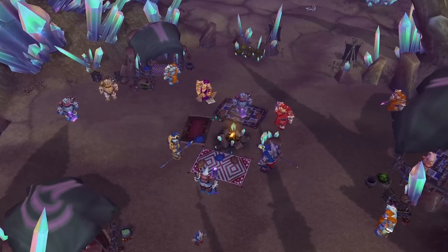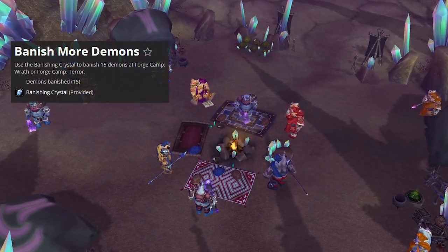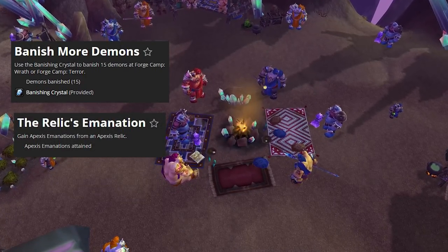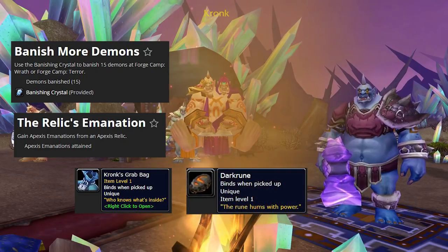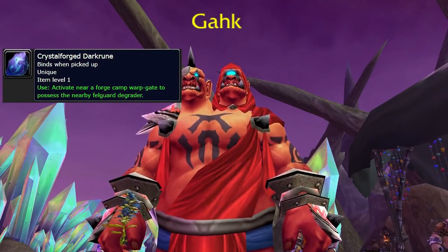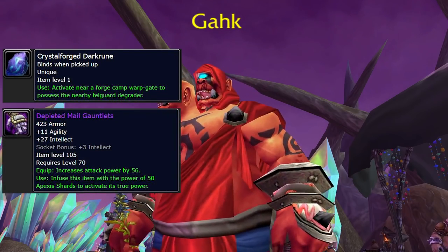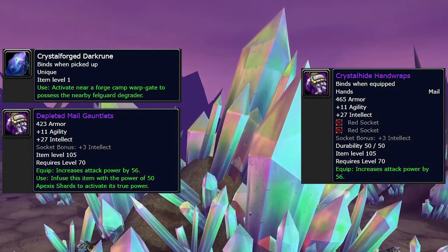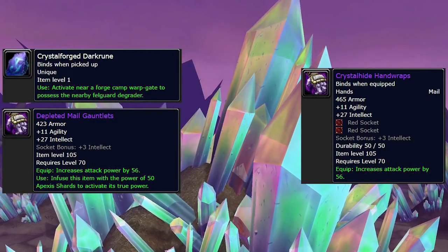Moving on to Ogri'la daily quests, there are two you can do after the prerequisite quests: Banish More Demons and The Relic's Emanation. Both give 350 reputation and some gold, but Banish More Demons also gives Kronk's Grab Bag, which has a 33% chance to contain a Dark Rune. You can turn that in to Goc to get a Crystallized Dark Rune, which starts an event that might reward you a depleted item. These depleted items require Apexis Shards to activate, and there are some pretty decent items available — and the best part is they are BOE, so there's a potential gold-making opportunity there.